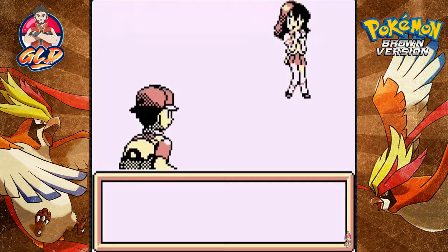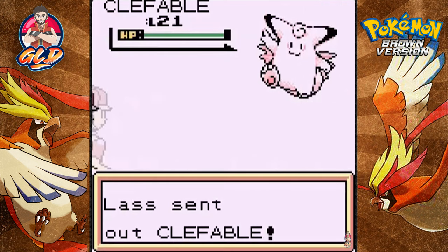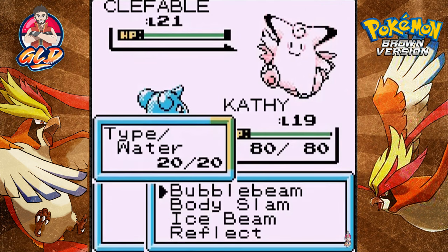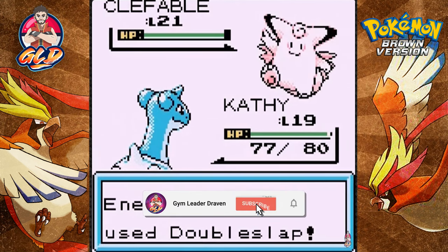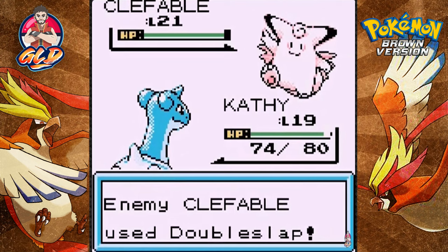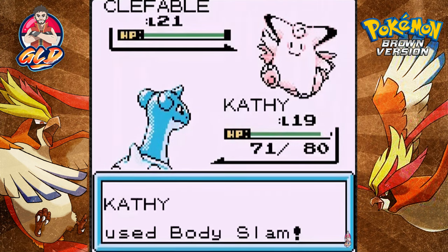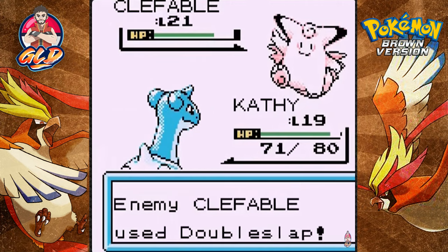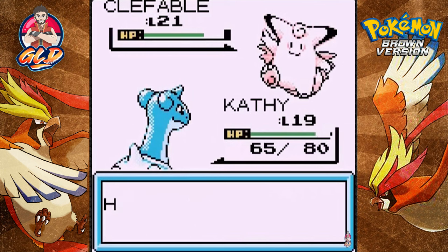We're gonna beat some of these trainers, find some good Pokémon, and then just destroy everybody. We're probably going to have to go to Castro Valley. Right here we're taking on a Clefable at level 21, so the levels are going up just a little bit. Luckily we've got a traded Pokémon, so the training won't be that hard against it.